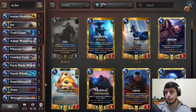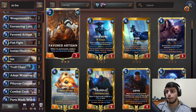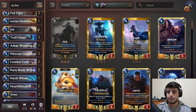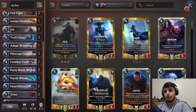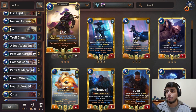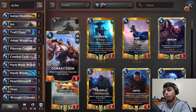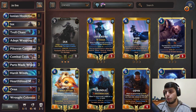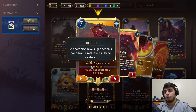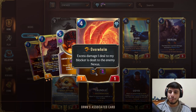The idea of this deck is you want to build a board. You have Jax for early game, Ionian Hookmaster, the Weaponsmith, and Favored Artisan. Your strongest mid card is Combat Cook, and you also have Piltovan Castaway. A lot of these cards already have a weapon on them, which helps level up Jax. Once leveled, Jax gains Overwhelm — very strong for pushing damage. If you copy Jax's weapon onto Orn, you get Overwhelm on Orn too. You really like Scout or Overwhelm to level up and put more pressure.